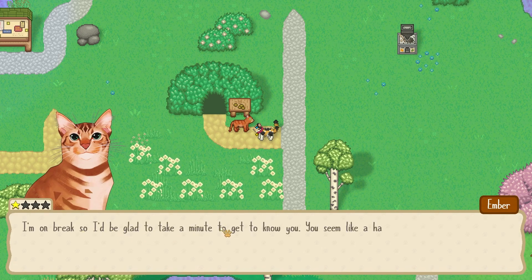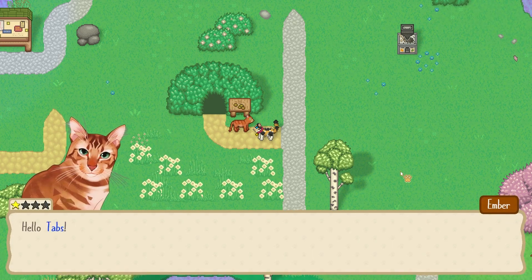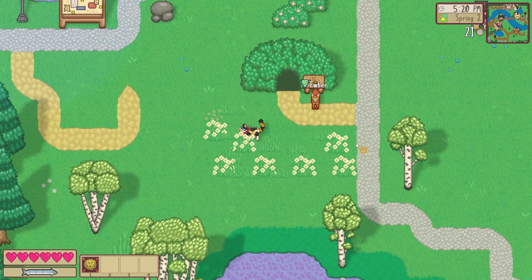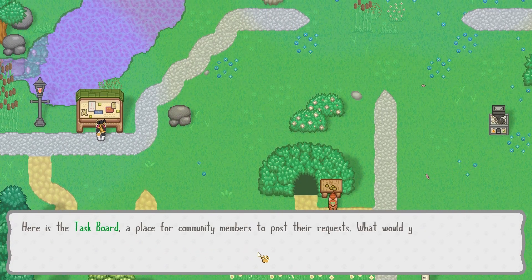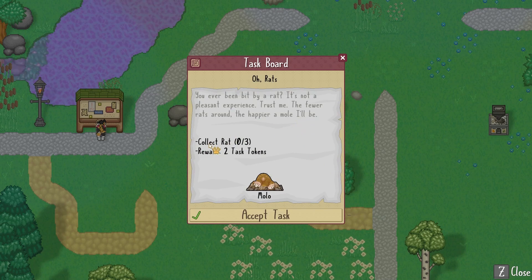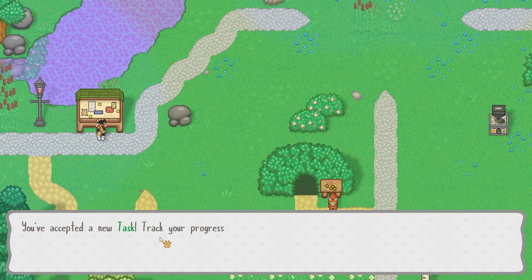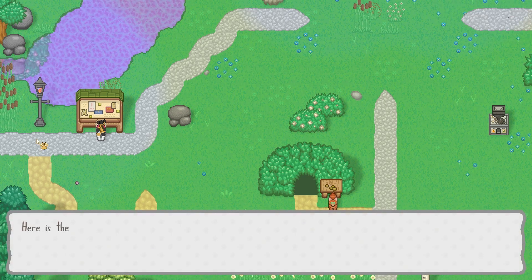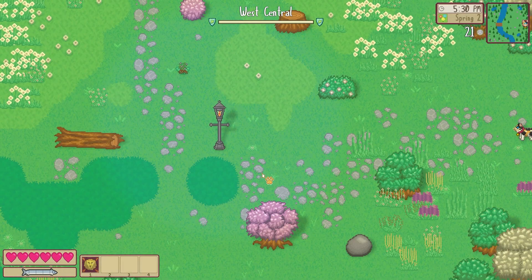'I'm on a break, so I'll be glad to take a minute to get to know you. You seem like a hard worker Tabs — I'm sure you'll make the clan proud.' Here's a task board — a place for community members to post requests. Let's view daily tasks: collect a rat. 'Have you ever been bitten by a rat? It's not a pleasant experience — trust me. The fewer rats around, the happier I'll be.' Collect rats — three tasks — let's accept! You've accepted a new task. Check your progress in the task log. Good luck.